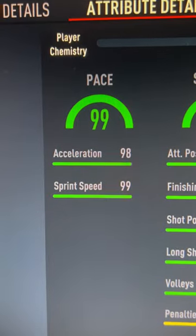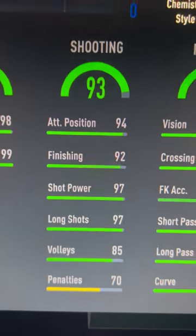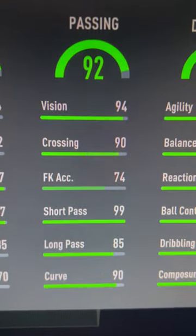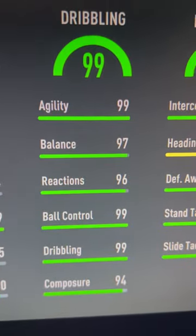We're going to be basing this off as a winger. So the pace is perfect, of course. The shooting is very good for a winger — you don't really need much more than that, but you can always boost it with a chem. Passing — short pass is 99, that's what we really care about there, but the other stats are a bit low if you were to play him a bit more central.